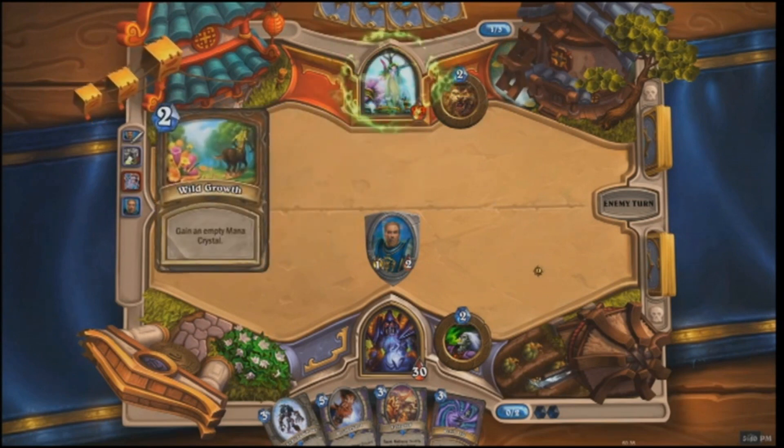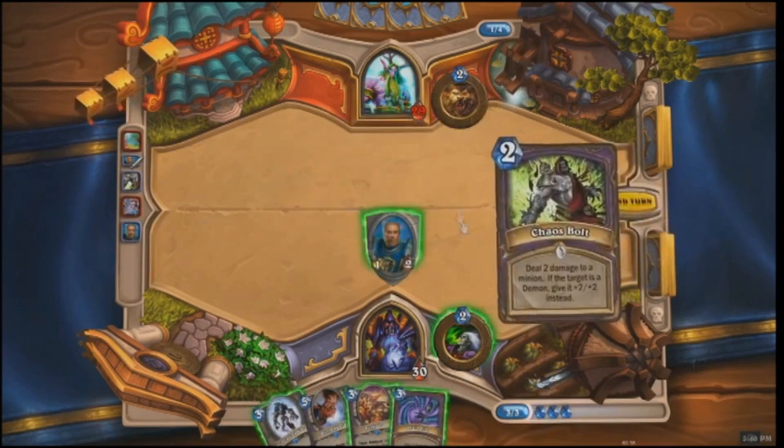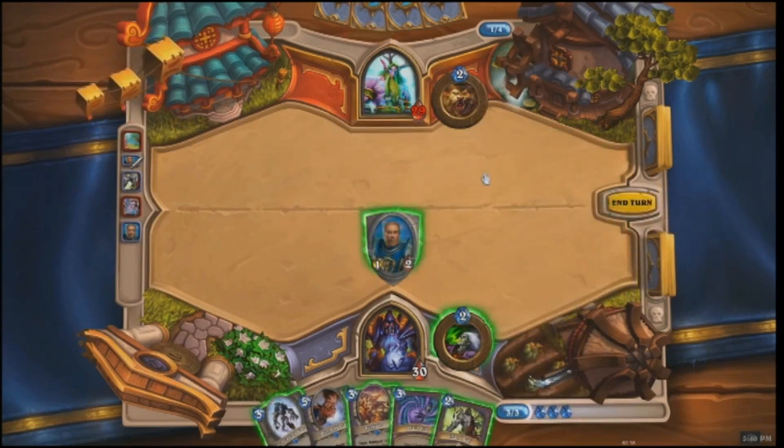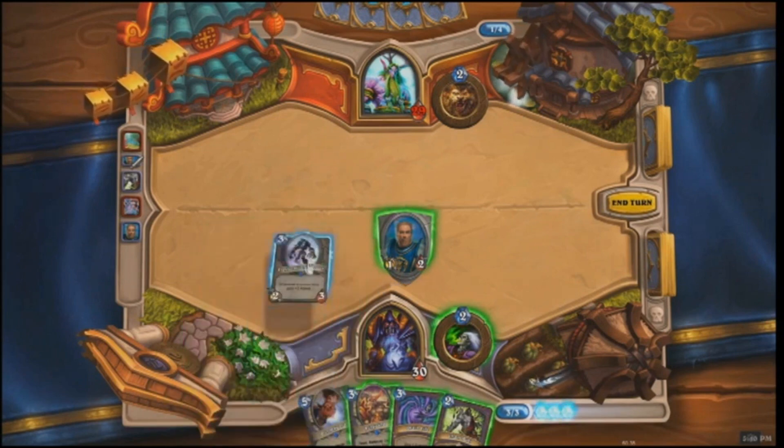The Druid plays Wild Growth and gets an extra mana crystal. This is interesting — it means the Druid is probably playing more for a late-game strategy. Maybe he's got some stronger minions in his deck he's going to play later. He just wants to survive in the mid-game to get to that place where his deck is built to really take advantage.